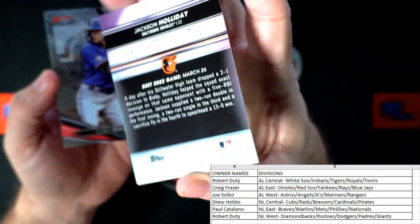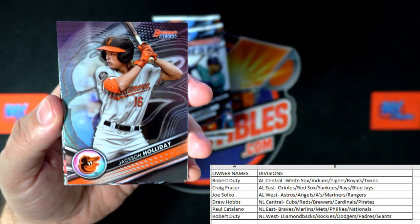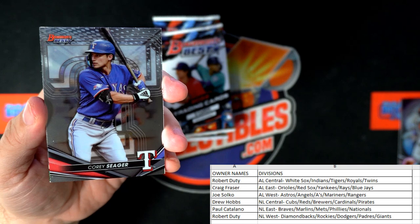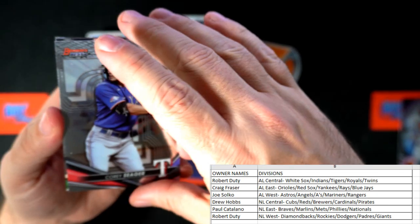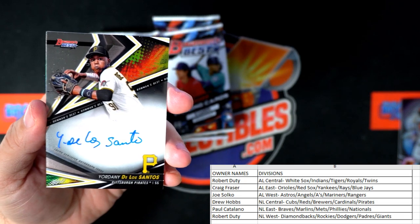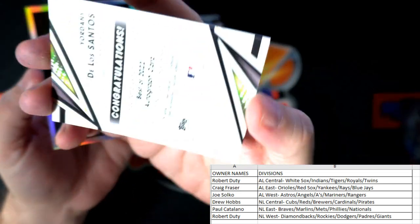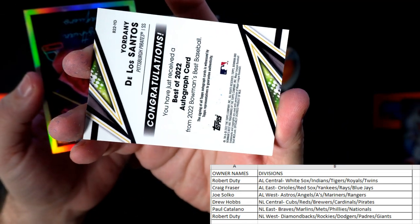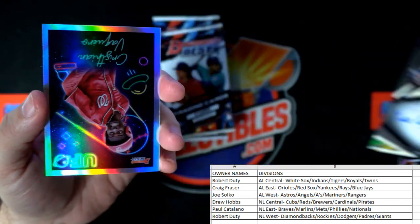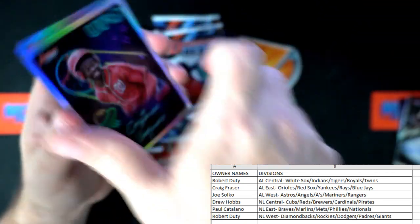Craig F., going out to you — American League East, Jackson Holiday. That's fantastic, nice pull there. We got Corey Seager, and then there's an auto right there — De Los Santos for the Pirates, National League Central. Drew H., that one is coming out to you. First auto of the box coming out to Drew. Then we have the UFO right there — that is a National League East.